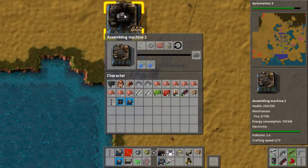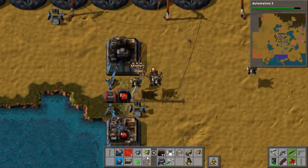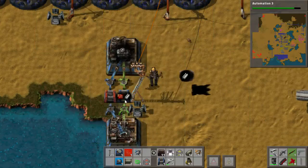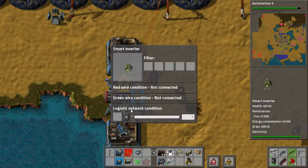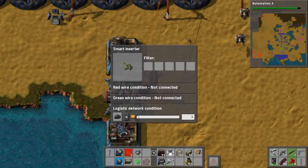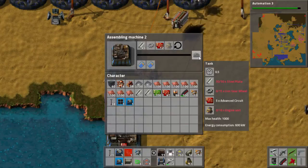What else did we need? Oh, the tank shells? Engines, engines, engines. Of course we need engines. I'm going to do this - cross-shaped assemblers. Where is the network at again? Up here. I need to run back over here and get some red circuits so I can make another roboport.